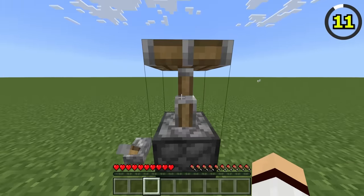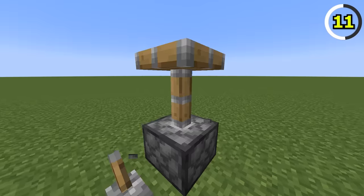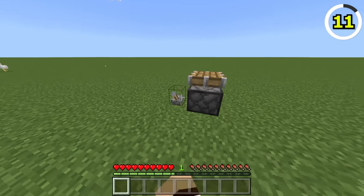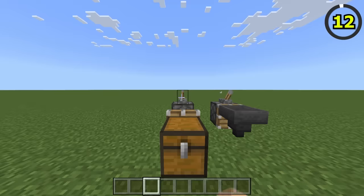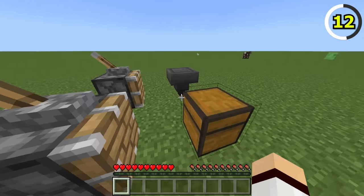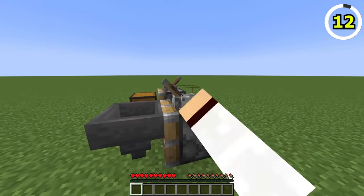Pistons look a little different in Bedrock Edition compared to Java. On Java, the extended piston arm is quite thin compared to the chunky Bedrock version, and the animation is different as well. Another difference is that pistons on Bedrock are capable of pushing certain tile entities such as hoppers or chests. I'm sure many redstoners on Java are jealous of this feature.